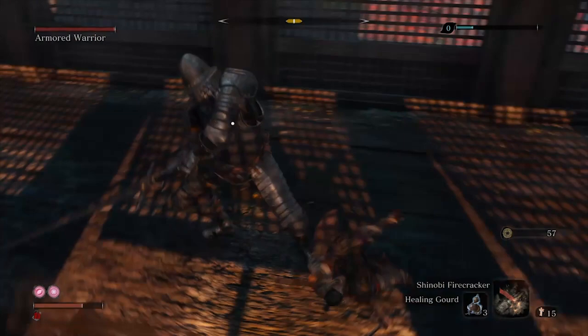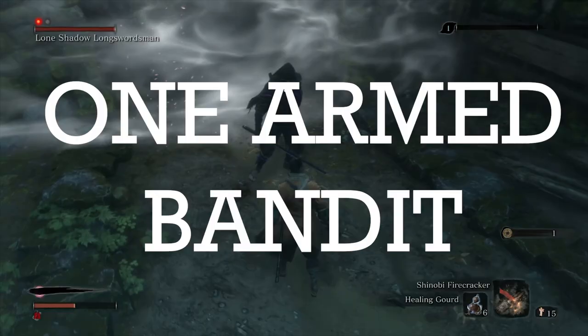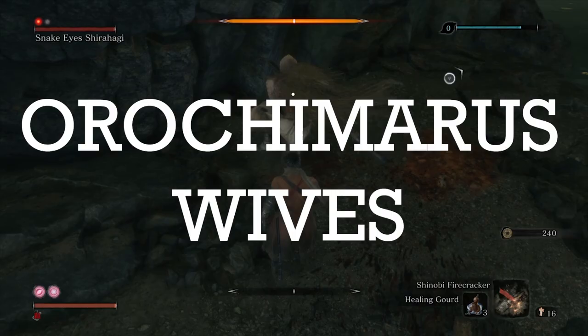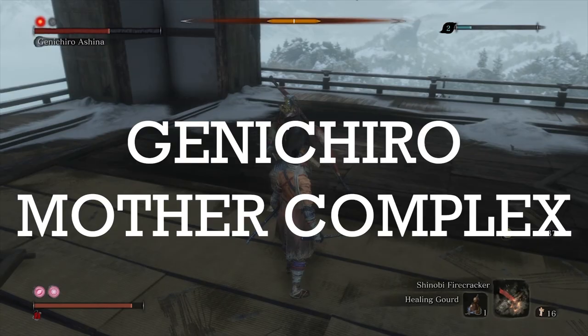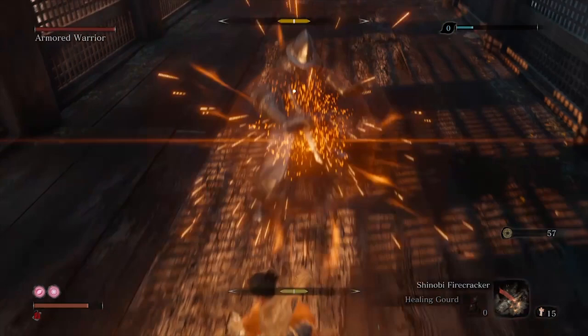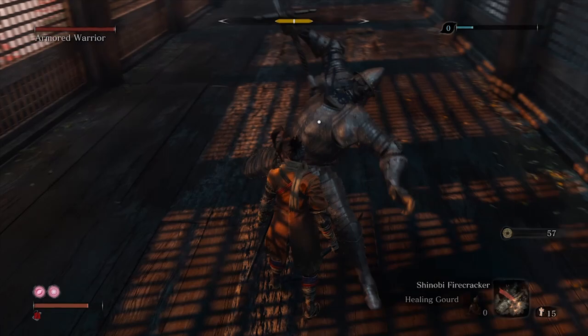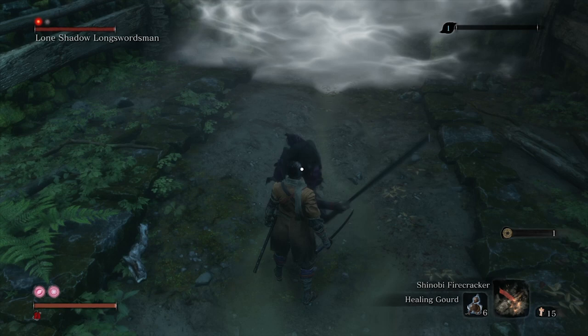I told you in the last part that this challenge turned out to be very time-consuming, and I really didn't know how much of an underestimation this was. I had to put several hours into single boss fights this time. There are no speedrun skips in this part. I killed the one-armed bandit, Orochimaru's wives, the protagonist of Elden Ring, the human centipede fanboys, Sister Lily, and most importantly, Genichiro Mother Complex. I decided to not show every fight from start to finish — I will upload the important ones separately, because otherwise this video would be too long. Let's jump straight into the details.